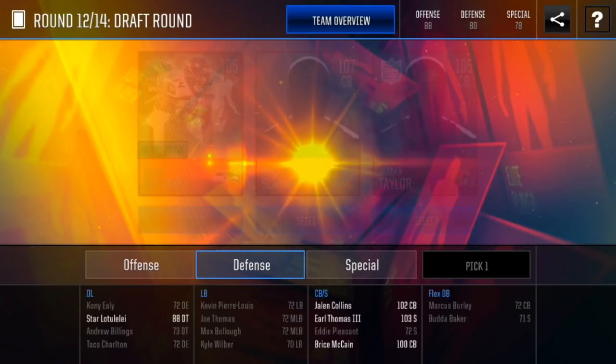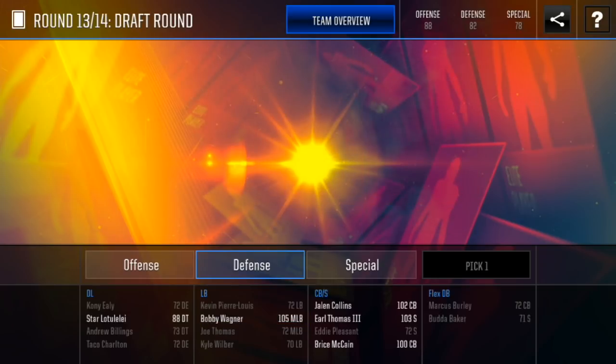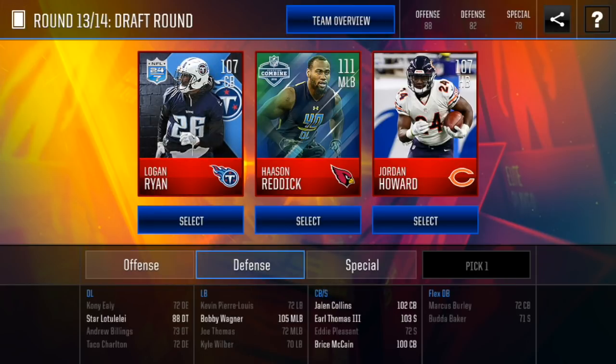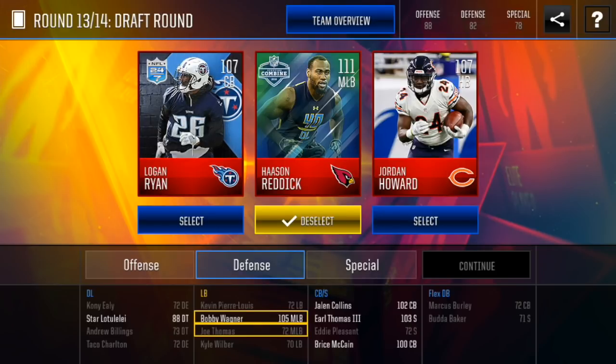Alright round 12 — we got three more. We got a 105 middle linebacker, 107 cornerback, or 105 cornerback. We don't have any linebackers yet, so I think we definitely have to take Bobby Wagner here — I think that's very important. Round 13 — two more, then the MVP round. We don't have a quarterback yet — that's not good. We either go with Jordan Howard, which we already have a halfback, or the middle linebackers since we have almost no middle linebackers. I'm gonna go with Hassan Reddick — 111 overall, I think that'll be pretty important to our team.